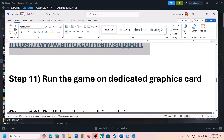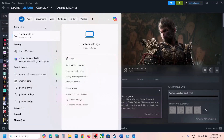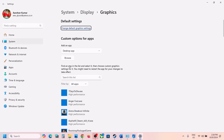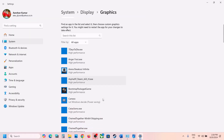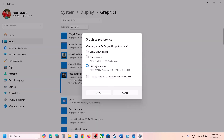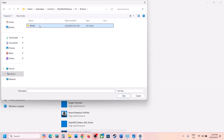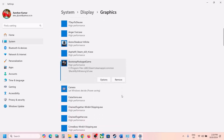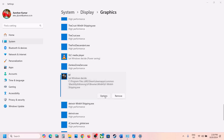The next step is to run the game on the dedicated graphics card. Type Graphics Settings in the Windows Search box and go to Graphics Settings. Click Browse, navigate to the game installation folder, select the exe file, and click Add. Once added, click on the game, click Options, select High Performance, and click Save. Repeat this for the B1, Binaries, Win64 exe file. Once both are added, launch the game.